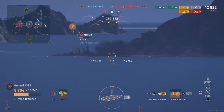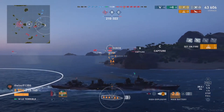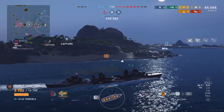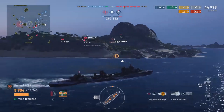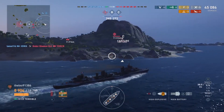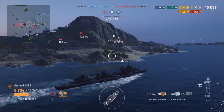Although Leo is having a pretty good time of it, his team on the other hand are already down by three ships: one destroyer, one cruiser, and one battleship. And so far it was just the one DD, but now it's one DD and two cruisers that have been taken down.